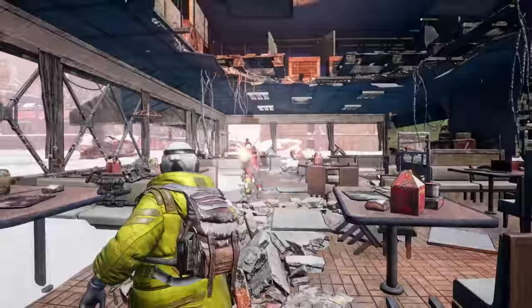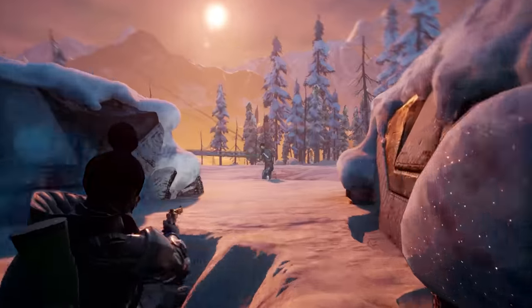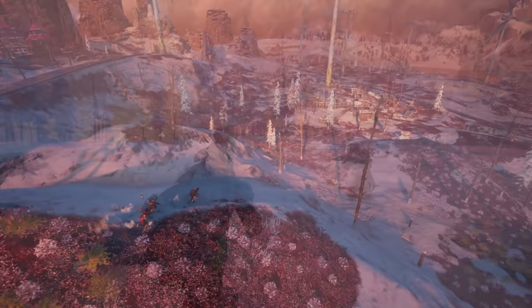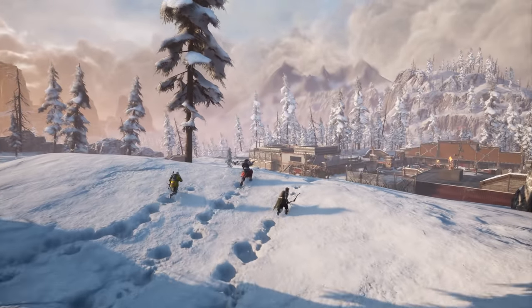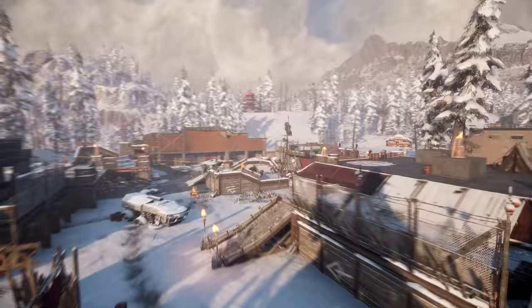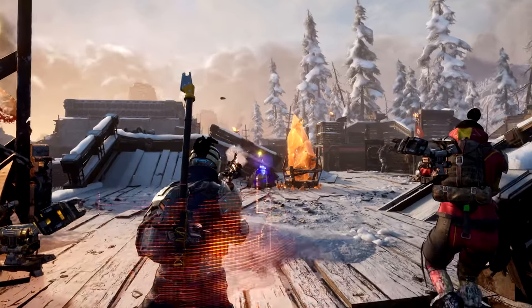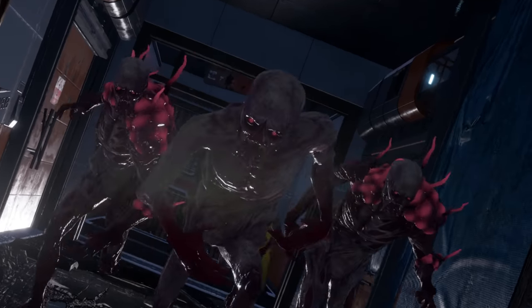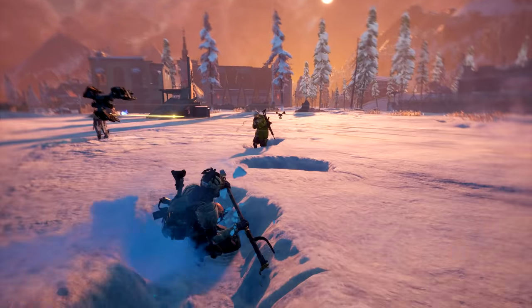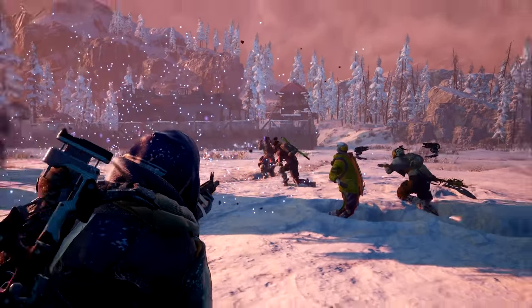Certain areas of the map feature scavenger strongholds where the Scourge is kept in cages. Busting those cages open will unleash the Scourge. Booby trapping or using AI enemies to soften up enemy players is a legitimate tactic that even the devs have utilized in playtesting. Another interesting gameplay mechanic is that enemy players and AI all leave footprints in the snow, so you can track enemies without their knowledge just by paying attention to the environment.